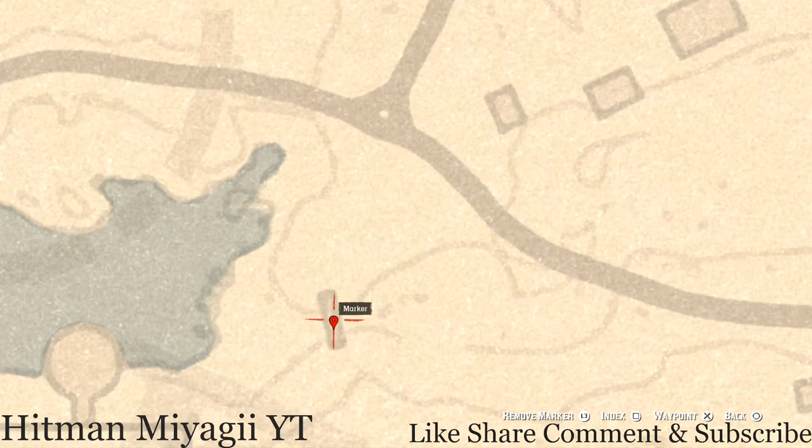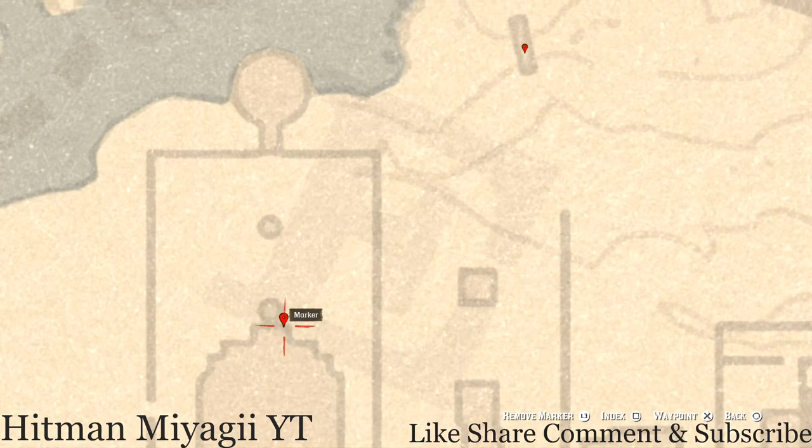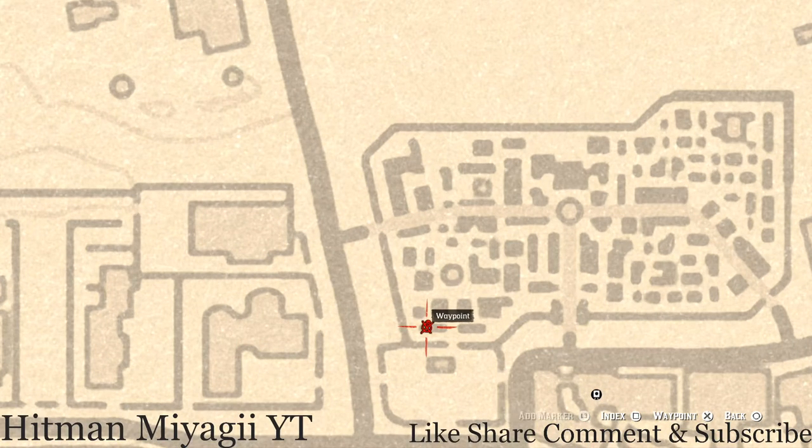At the back of this house, right in front of the stairway or porch area, you guys will get an Ebony Hairbrush, which is a family heirloom.